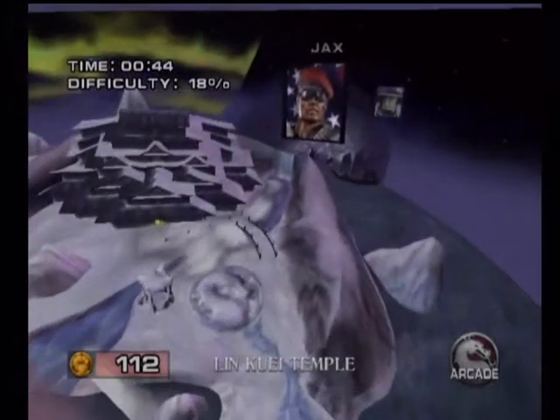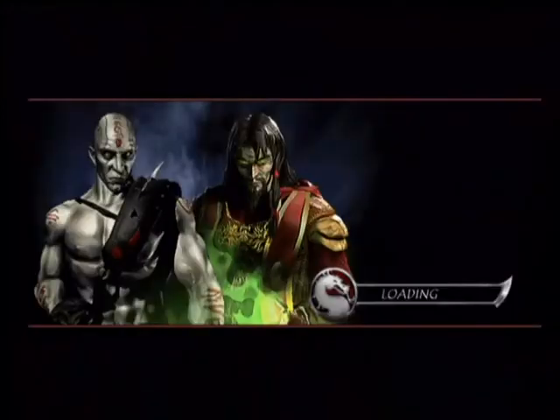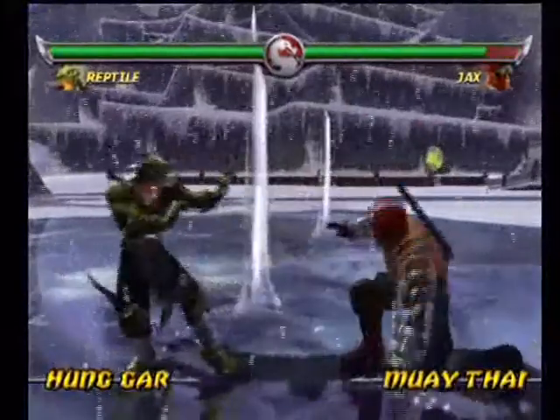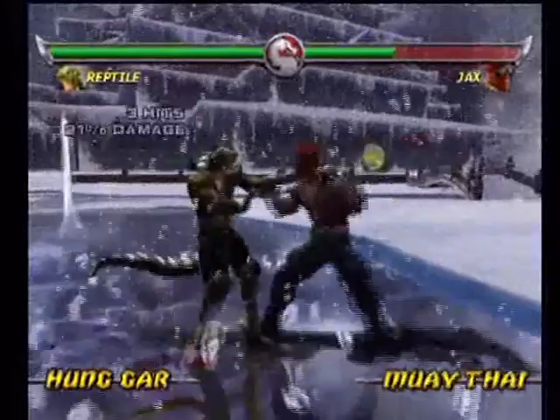It's time to go to the Lin Kuei Temple to take on Jax and his Kool-Aid Man stuff! Time to battle Jax and his metallic arms and beret! Seriously, they gave Jax a beret in this game? That makes no sense.